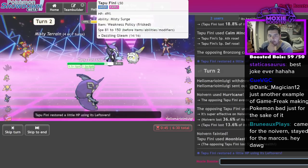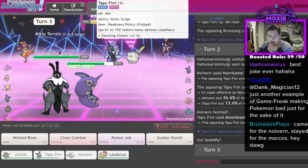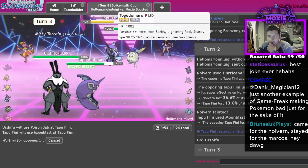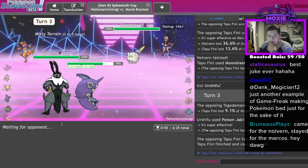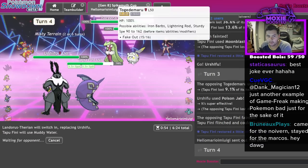That's a two-shot so this is relatively safe. Go Urshifu. Moonblast, Poison Jab - they don't really have an out for that. Now I switch out Urshifu for Lando, get an Intimidate drop, clean up with Fini pretty much. That's Muddy Water here - they don't really have an answer for my mons.